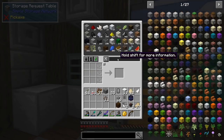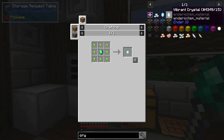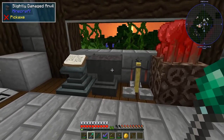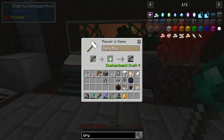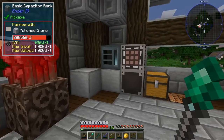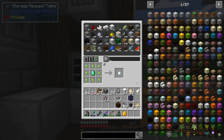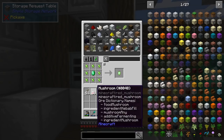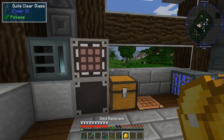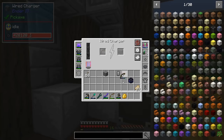For the bow I need another vibrant crystal. Let's get this guy going - there's the vibrant crystal. I'll power it up, put at least one capacitor on it, charge it up, and drop off the stuff I don't need right now.